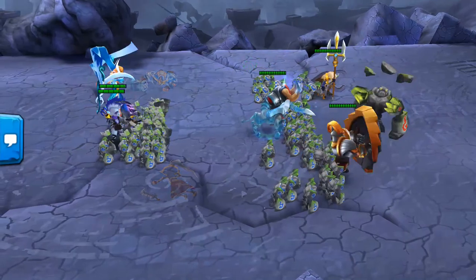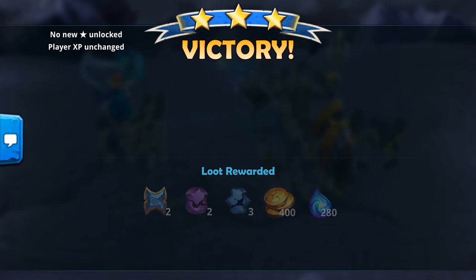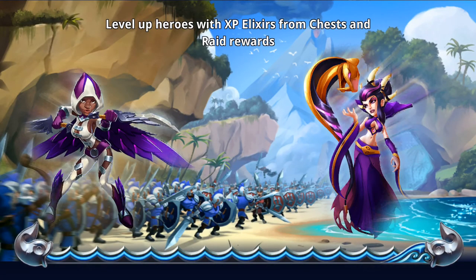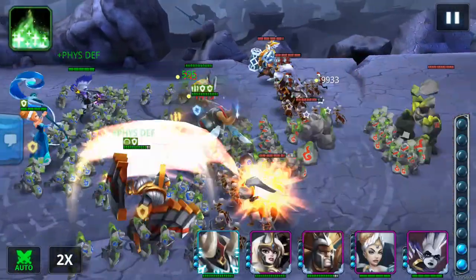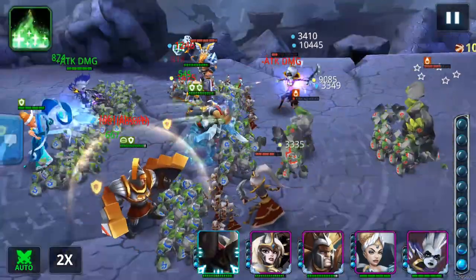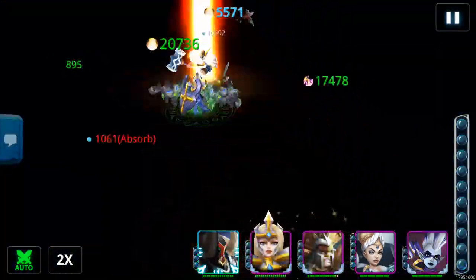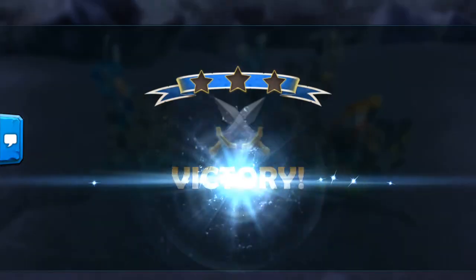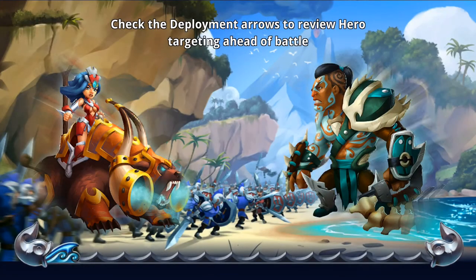For stages you can't beat quickly or easily, I wouldn't recommend trying to do it manually. Instead, use your blue token to sweep that stage. We'll click repeat. I've shown the blue token in multiple videos but I'll show you in a bit. Right now I just need two more stones and then we'll move on to another stone — trying to get this hero to rank 10.